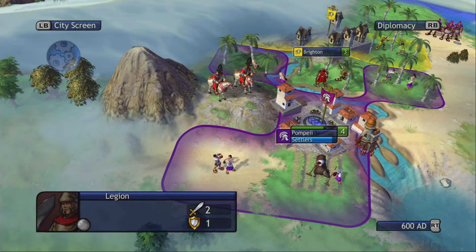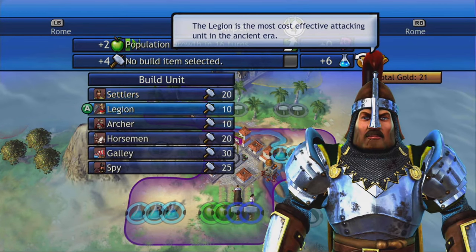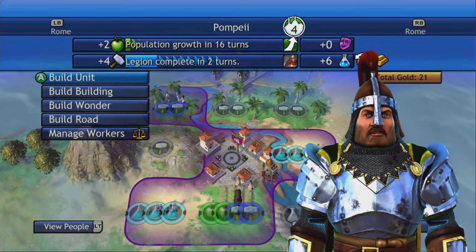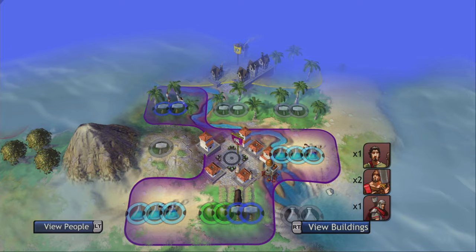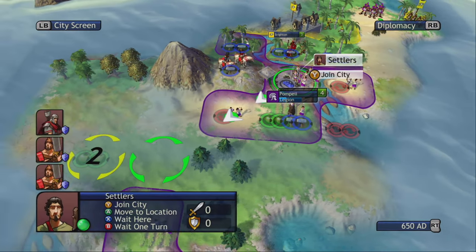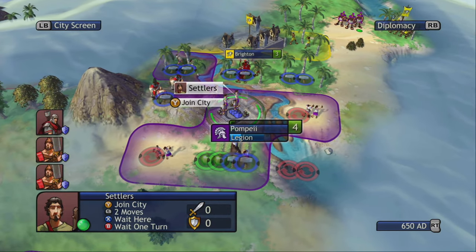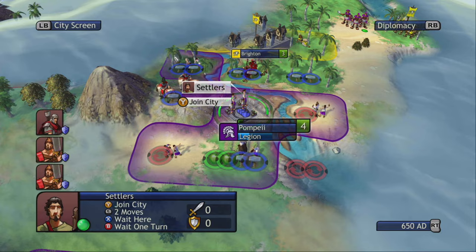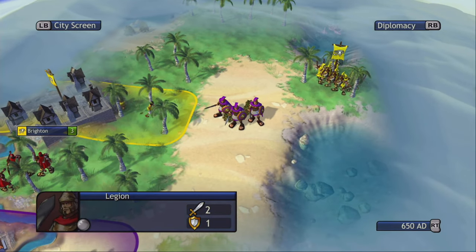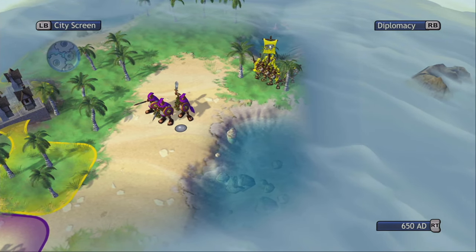I think I'm going to have to declare war on the Egyptians or something — we're going to have to start building up an army because I'm not happy about this one bit. Should we take our settlers? I don't know where we should take them. We're going to wait one turn and bring back the legionnaires — I really don't trust these guys causing problems.